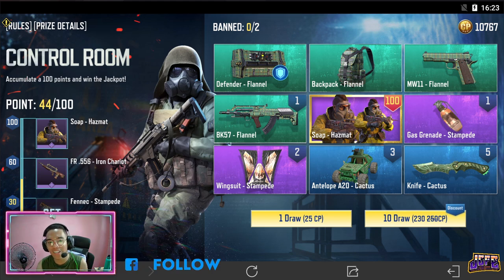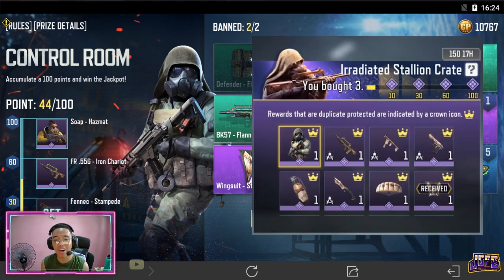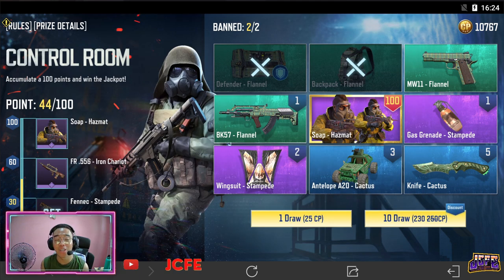Buti naman is fixed lang yung cost nya at 230 CP. To give a bit of a background about our rewards, itong Otter na Irradiated skin was made available very recently by the Irradiated Stallion crate. While for the other one — itong pinili nating grand prize, yung Soap Hazmat — I think naging available sya originally by the Clean Up Crew crate almost exactly 1 year ago, sa global rin yata na server.